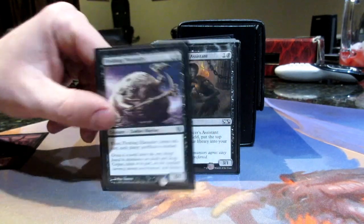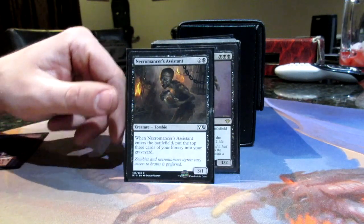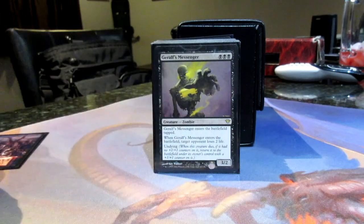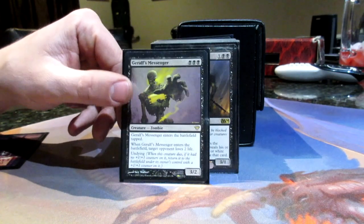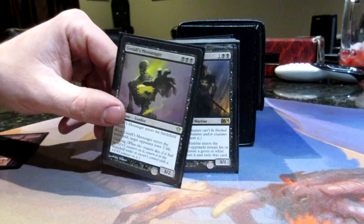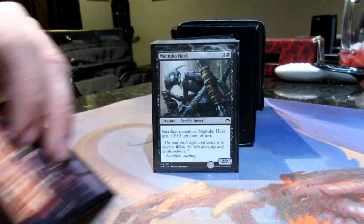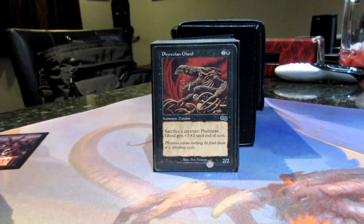Fleshbag Marauder comes into play — sacrifice a creature. And then Necromancer's Assistant enters the battlefield and you mill three, which is one of the ways to start getting your own stuff in. Dross Harvester hasn't been mentioned yet but he has a dying trigger, comes into play, opponents lose life. So all those enter-the-battlefield triggers are really nice. Lots of big splashes with all the zombies coming into play — like Lifebane Zombie, which takes care of creatures in hand. More sac outlets: Nantuko Husk, who's a zombie insect, and Phyrexian Ghoul.